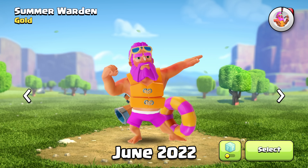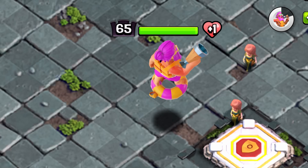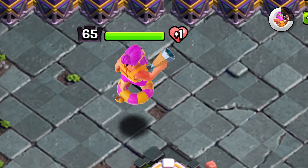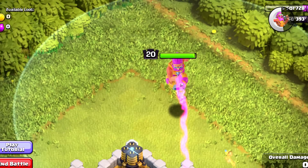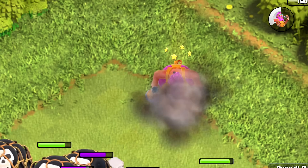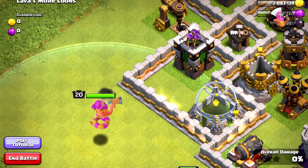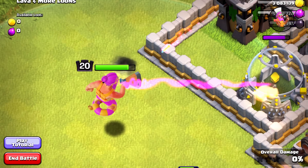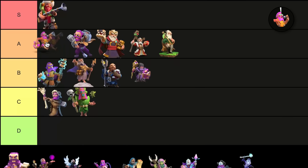But the Summer Warden — this one is one of my favorite skins. I really love the Summer skins. This one has some great animations and I love the design. The pink and the orange go really well together for some reason. The orange does blend in with his skin a lot, so that's not a great design choice. But other than that, I've loved the design, the personality, and he's got a ton of custom animations, visual effects, and sound effects. This one's going at the top of the A tier.